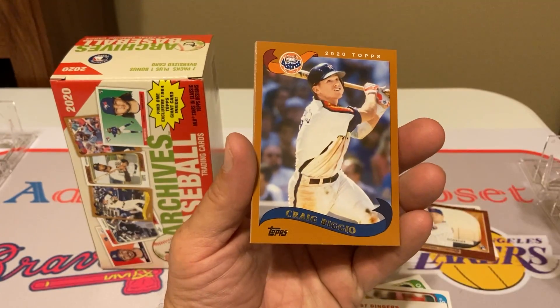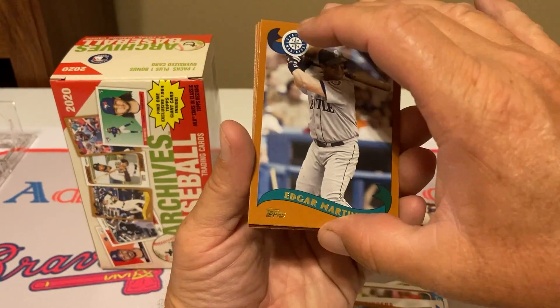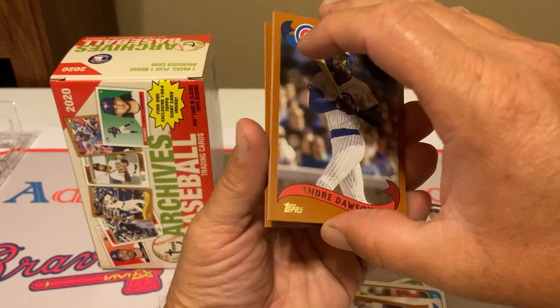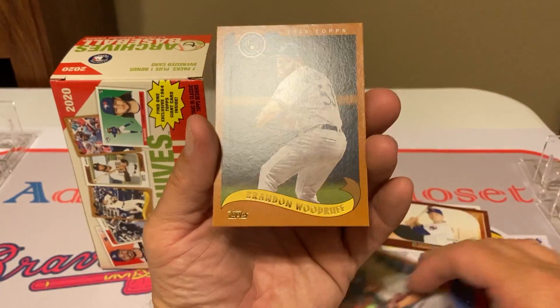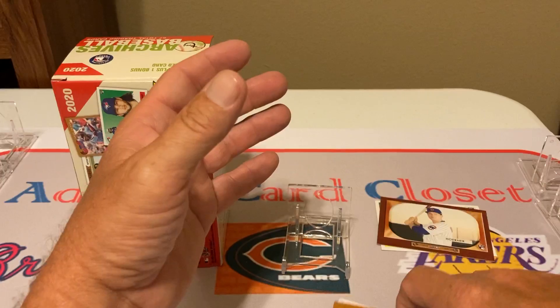Kevin Biggio, starting the 2002 design here. Edgar Martinez, Hall of Famer. Andre the Hawk Dawson, Hall of Famer. Tim Hudson from the Atlanta Braves — I'll take that. I wish that had an autograph on it, but I'll take it. All right, that's the fat pack. I kind of like it — I got two nice little rookie cards in there.